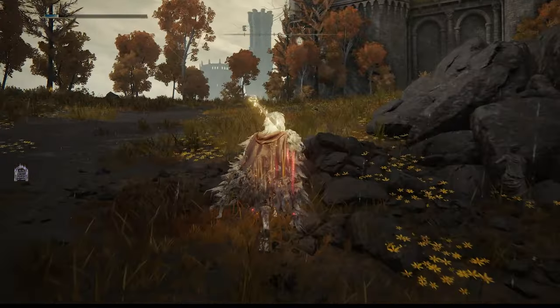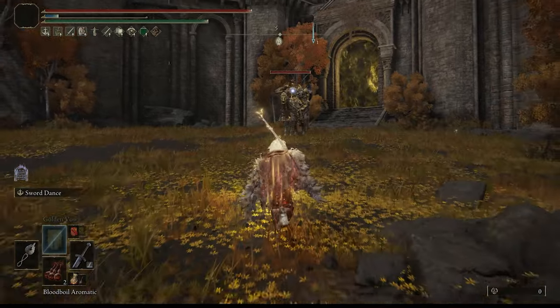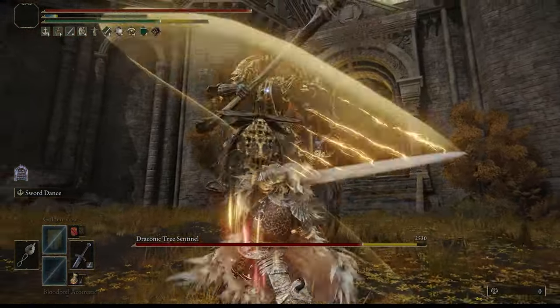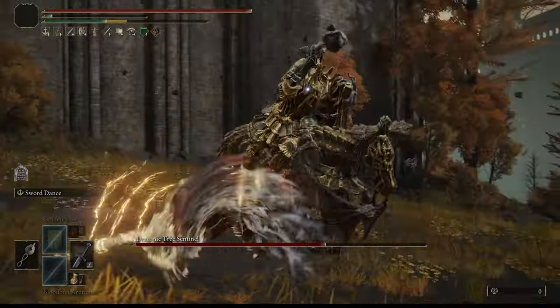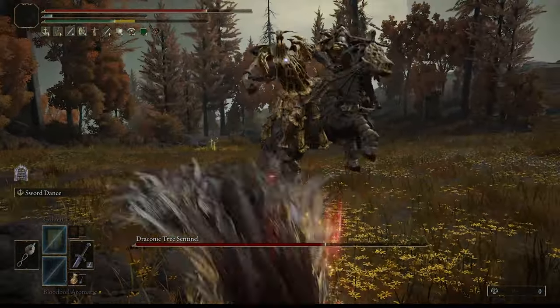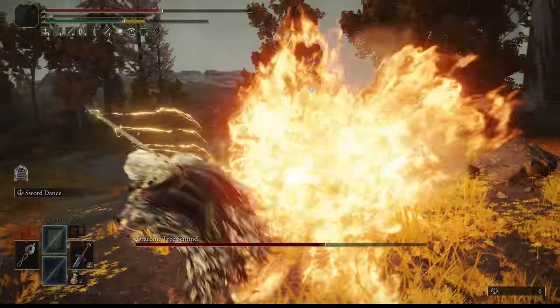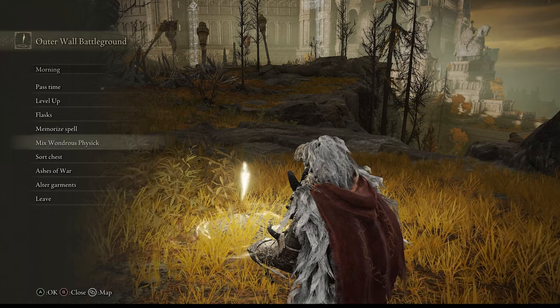At 1296 attack power, we're about to hit anybody who comes close hard. Look at that dancing - all that damage: 4090! That foe almost lost half its health in one combo. We're coming in so strong. Let me step back to show you some more examples.